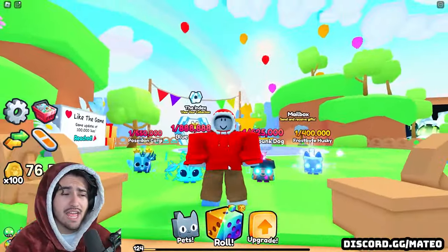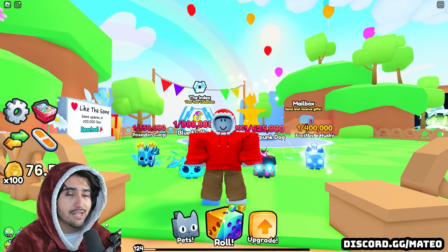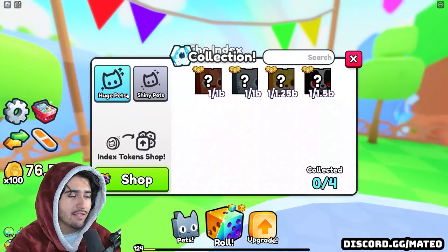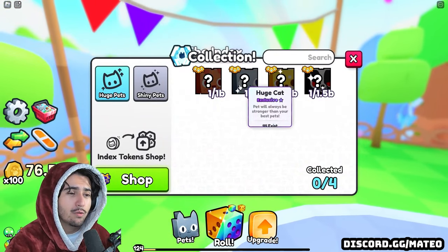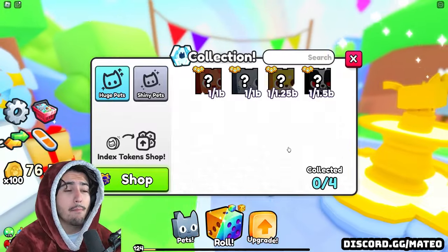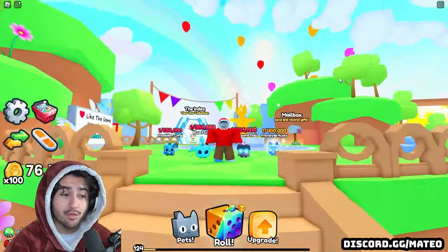The majority of the end game in Pets Go is going to be building up your arsenal of potions in order to maximize your luck, as well as filling up this index. If we come over here to the index and take a look at some of the rarest pets in the game, you can see there are currently only four huges and each of them are at least a one in a billion chance. In order to get something this rare, you must be maximizing your luck in the game.